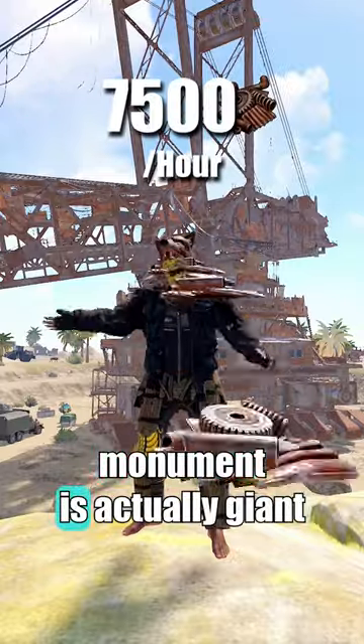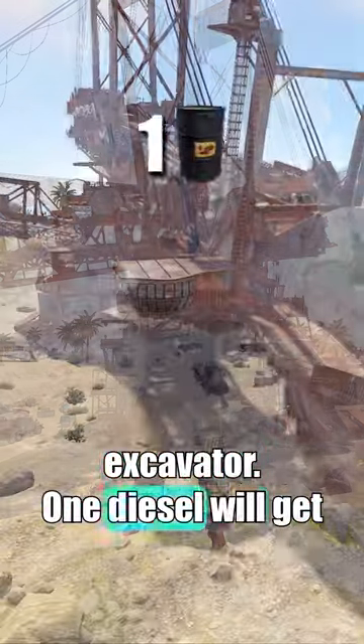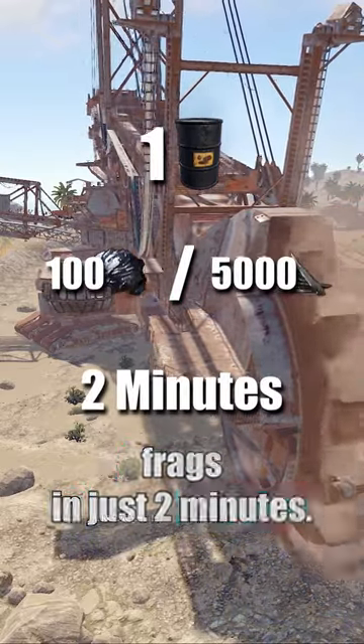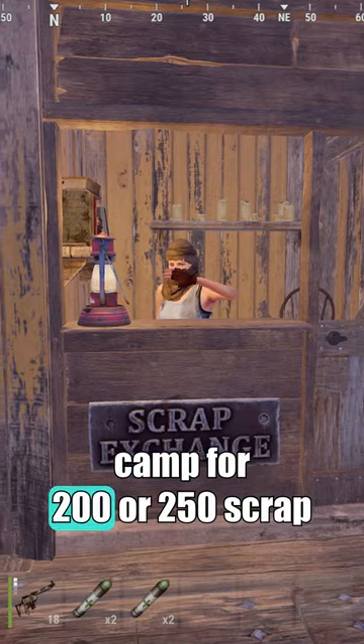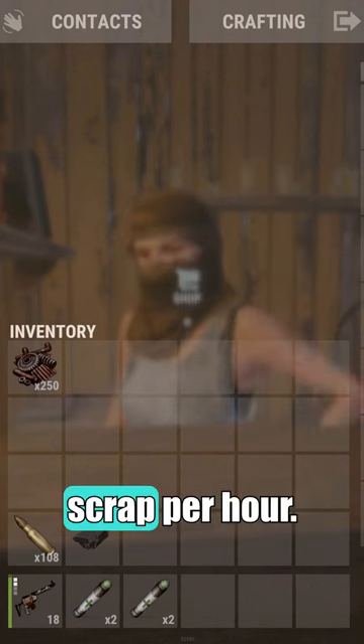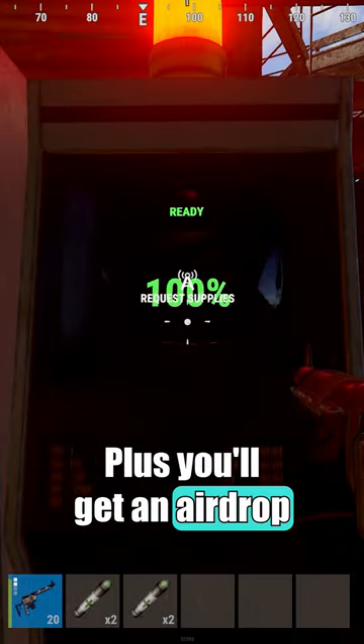The highest scrap generating monument is actually Giant Excavator. One diesel will get you 100 high qual or 5,000 frags in just 2 minutes. That can be traded in at Bandit Camp for 200 or 250 scrap respectively. That's up to 7,500 scrap per hour, plus you'll get an airdrop every 5 diesel.